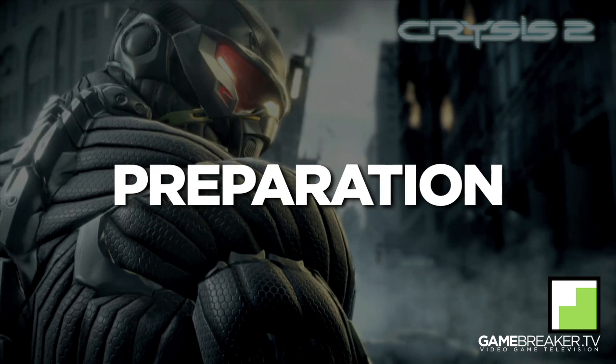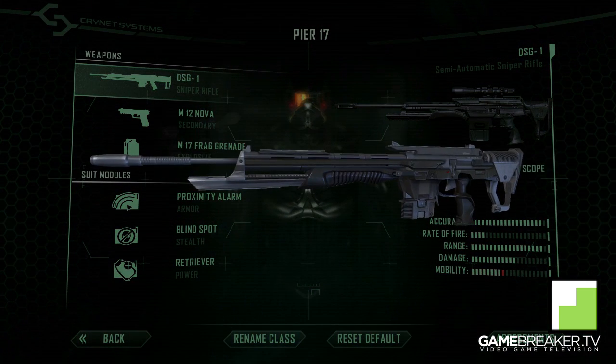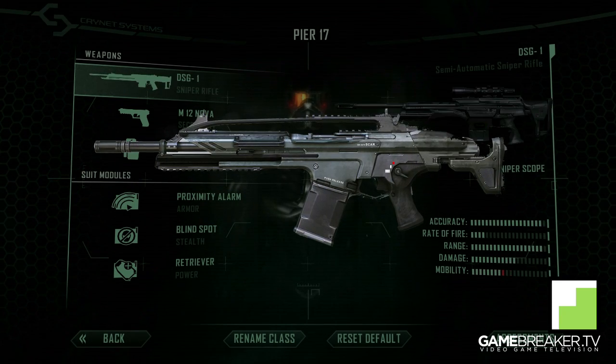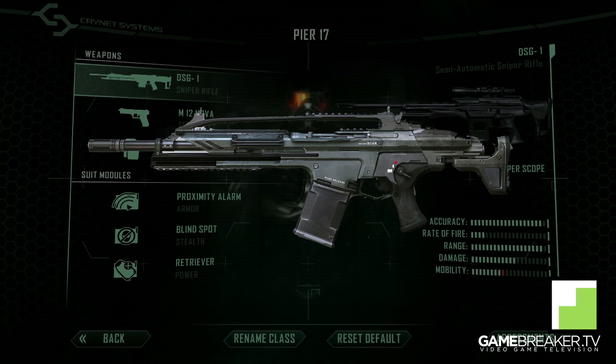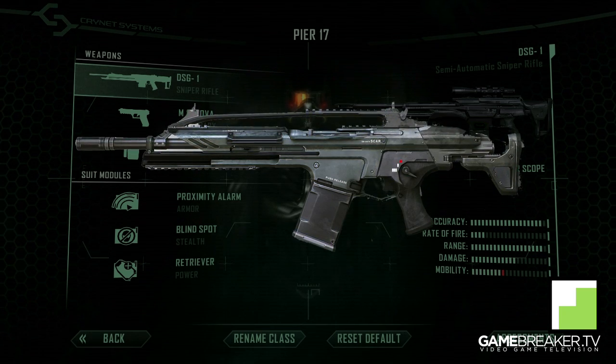Preparation section. We have the DSG-1 Sniper Rifle or the SCAR rifle. I think you should really utilize the sniper when you can, and Pier 17 is one of those maps that you actually can utilize them if you're playing in the right way.